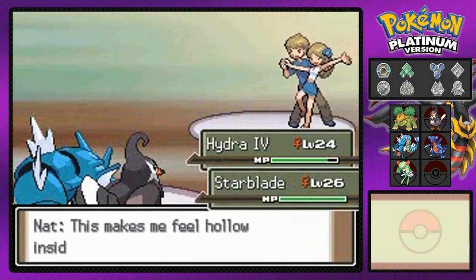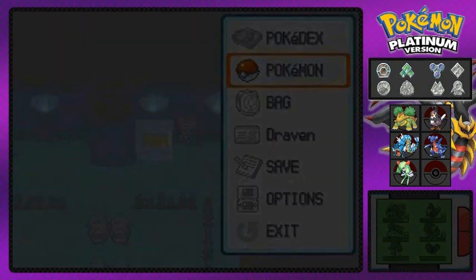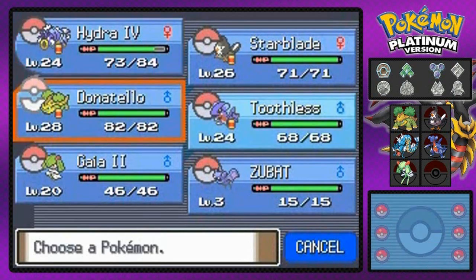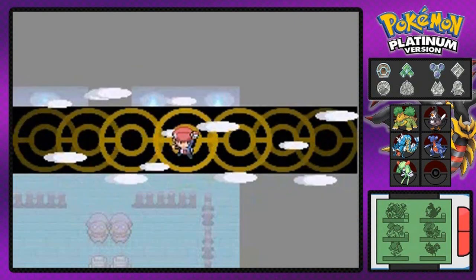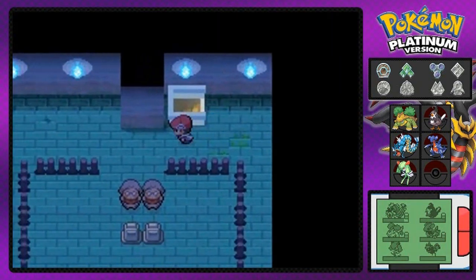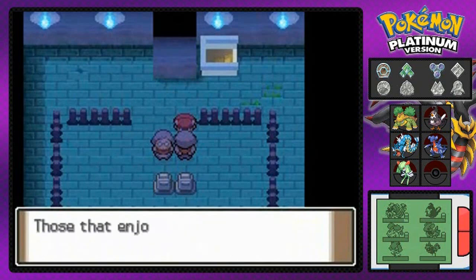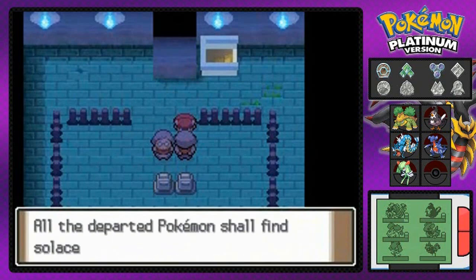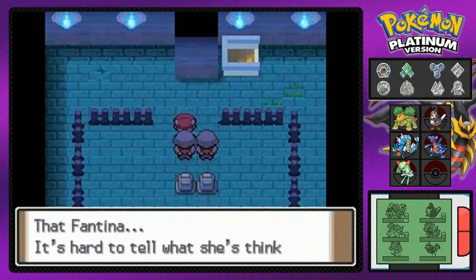That is pretty much it. Yeah, I embarrassed you in front of your girl, man. But guess what? You still got a girl, so don't feel too offended. Do we have one more floor? Yes, we got one more floor with Defog. I don't really think I should be using it because there's no trainers right here, there's nothing important at all up here. If you talk to this lady right here, I think she'll give you a Cleanse Tag, which will repel some wild Pokemon. And this other lady will give you a Spell Tag, which will actually power up any kind of ghost-type Pokemon.